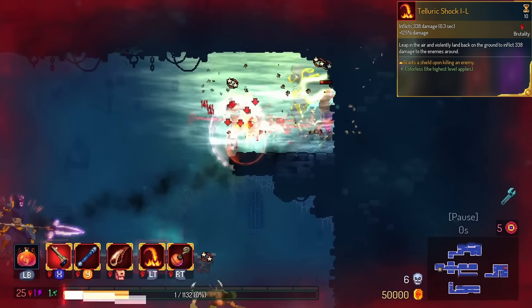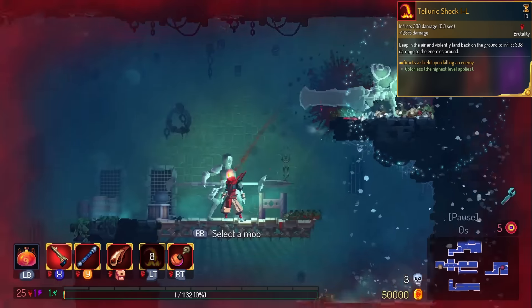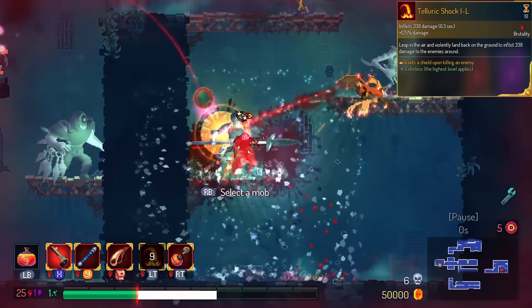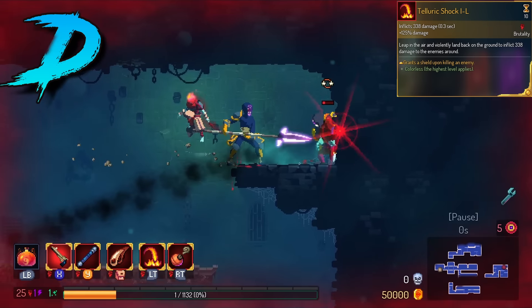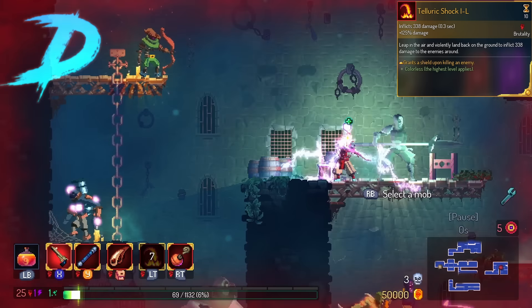Telluric Shock gives you a global shield on kill. Keep in mind that Telluric Shock already has iframes to it. So you're only getting maybe like 0.3 seconds of additional iframes after it's done. If it lasted any longer than that, it would be higher than a D rank. But as of right now, that's the best I can do.